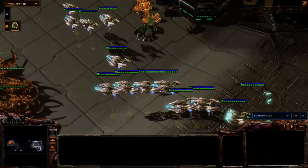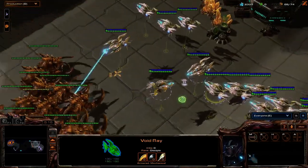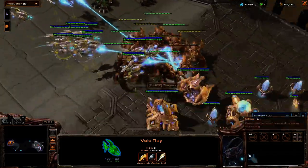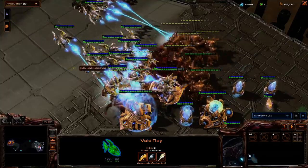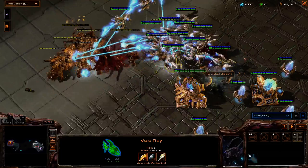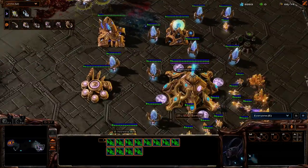As we see Trescent still looking — oh, he found Zovia! Jump, guys. Void Rays taking out the Ultralisks, Ultralisks going after the Stargates — not usually the best counter to Void Rays, but that's all right. Zovia's got plenty of them — that's going to be 14 Void Rays.